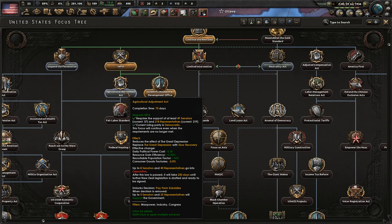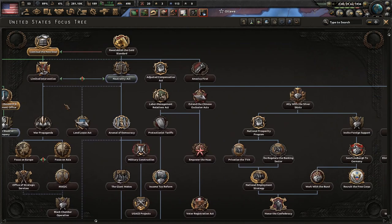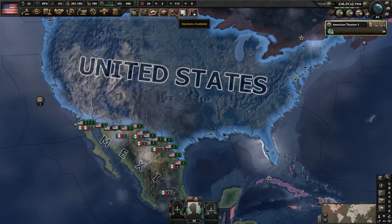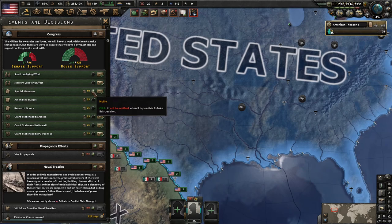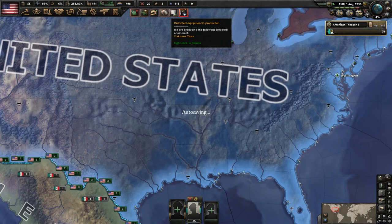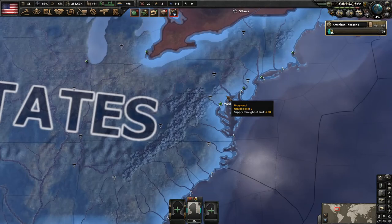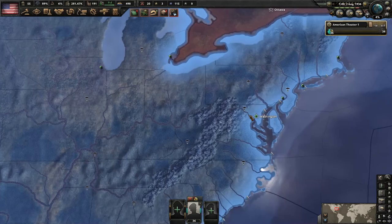With the rest of the world controlled by communists, rubber is going to be a serious issue — a major, major issue. We're going to need to rely heavily on refineries. We can now pass the next act — we just have enough support in the House of Representatives to get it passed. This reduces the great depression modifier and moves us to slow recovery — some very big, very important adjustments. We're going to go ahead and do this one now. The advantage is it reduces that terrible great depression modifier.